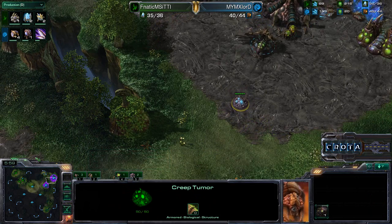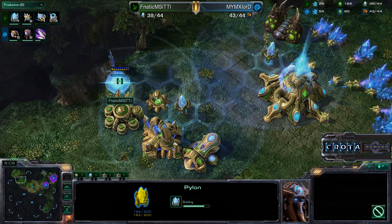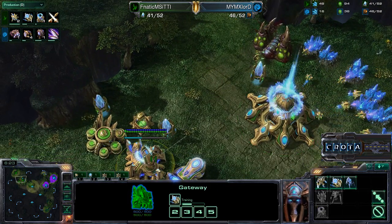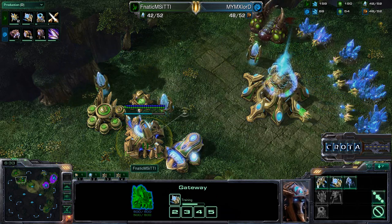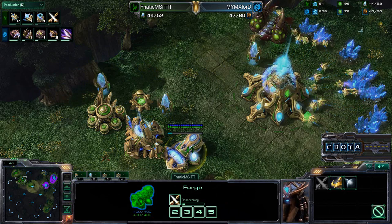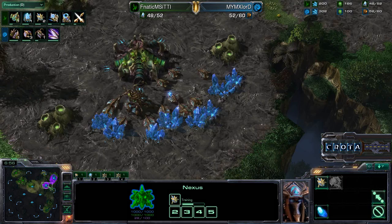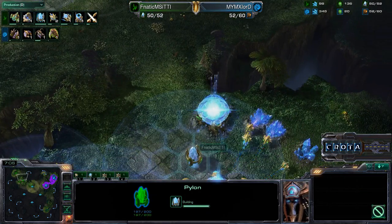A Pylon is warping in and TT1 is no longer supply locked. He should be able to start massing up Sentries — that's the only reason you go for double gas this early. Sentries train up rather quickly, only 37 seconds each, meaning you essentially need two Assimilators to keep up production. He is also getting the level one weapons upgrade, though for some reason not Chrono boosting the Forge. Now going into additional gas, running off four gas total, and also building a Robotics Facility.